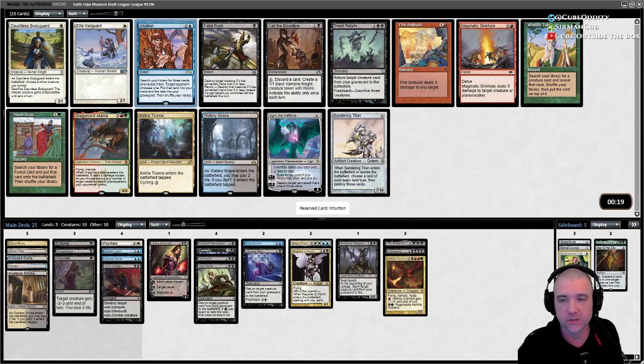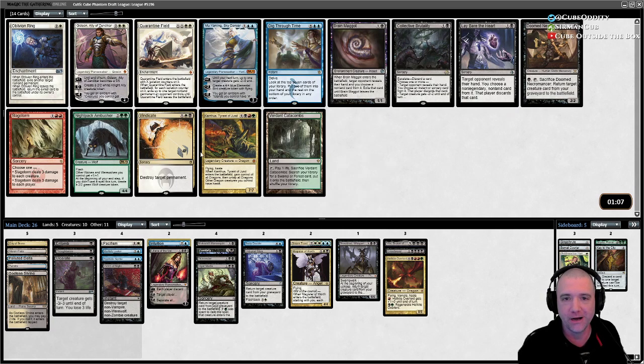Actually, Intuition might be better. Search for three cards — Griselbrand, Villus, and Sheoldred — and then two of those go into the graveyard for sure. That's our move. We need more Entomb effects if we can get them, and we literally have like no three-drops.